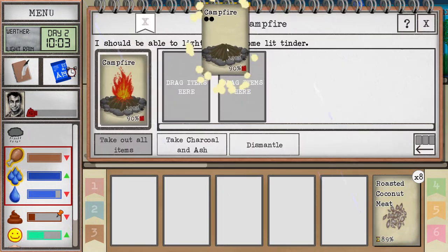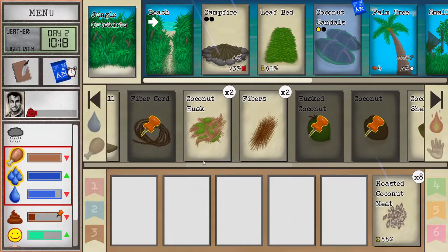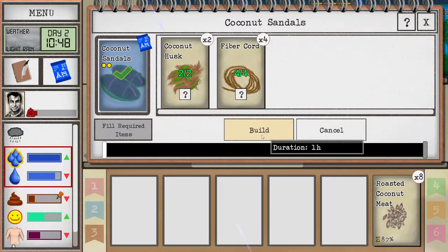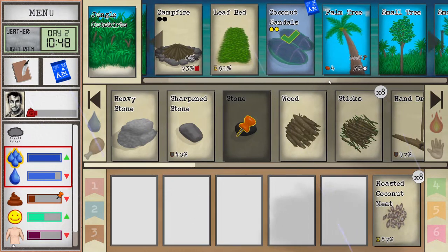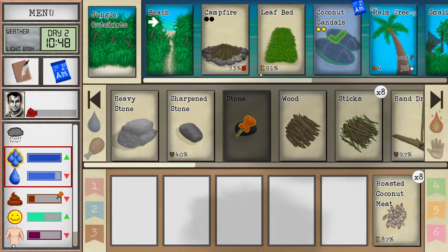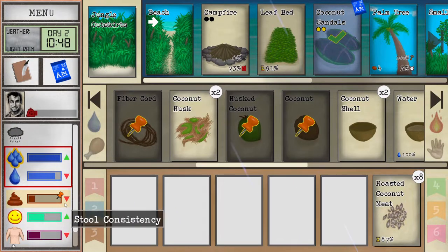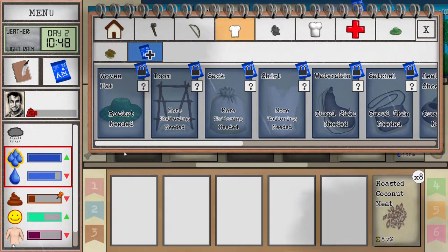We'll grab some charcoal and ash, finish the sandals, and continue exploring. Exploration is really important early in this game. For example, the game gives you rain at the start so you don't die immediately, but later you need to find a safe fresh water source inside the island — that will be really important for long-term survival especially during drought periods.